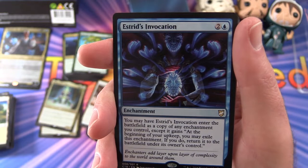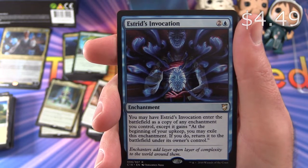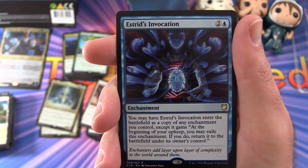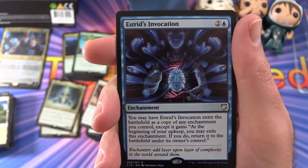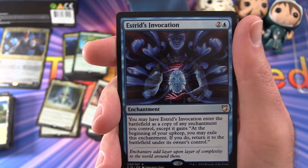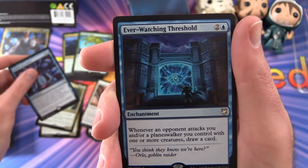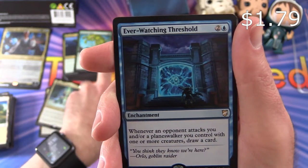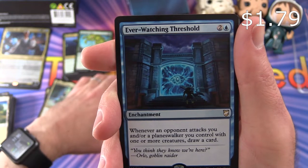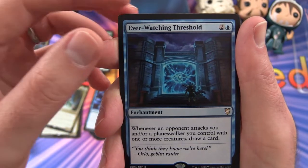Next up we have Estrid's Invocation — enchantment for 3. You may have it enter the battlefield as a copy of any enchantment you control, except it gains: at the beginning of your upkeep, you may exile this enchantment, and if you do, return it to the battlefield under its owner's control. Ever Watching Threshold — another enchantment for 3: whenever an opponent attacks you and/or a Planeswalker you control with one or more creatures, draw a card.